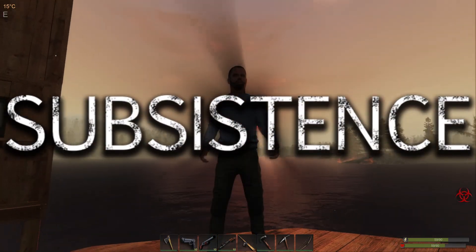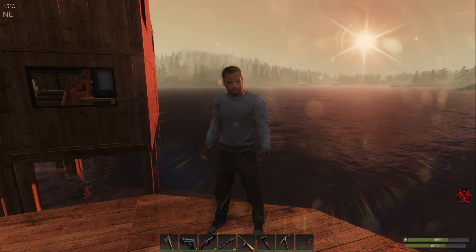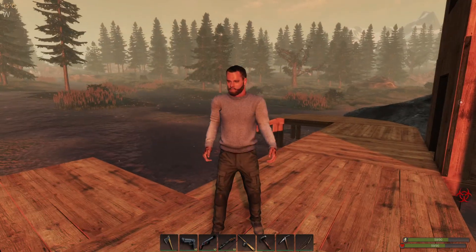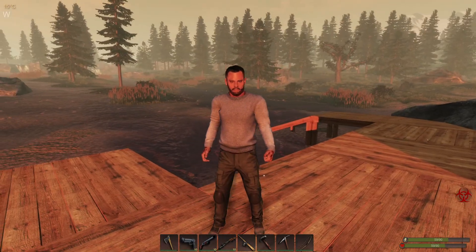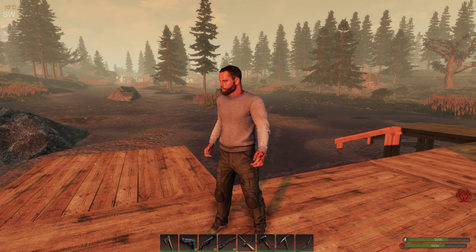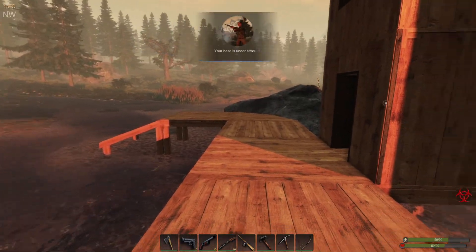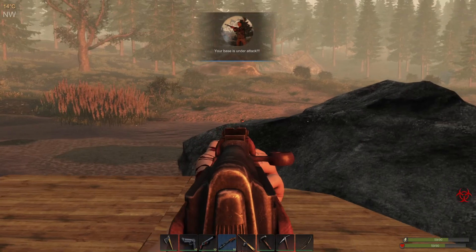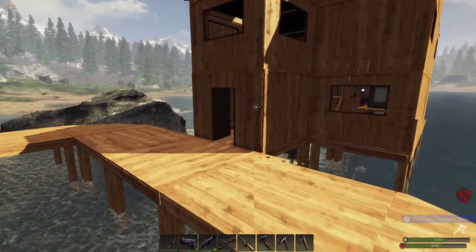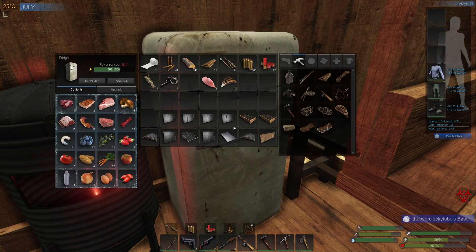Hey guys, welcome to Subsistence! In today's video — wait, say hello! Hey guys, so the sun is not in your face... well, now it's in his face. So in this video, me and my buddy are going to show you exactly all the food you can get in Subsistence. I already got all of them stored — I'm just one thing short. Can you guess what it is? Chicken meat! Oh, I'm being attacked now — okay, let me quickly kill them and I'll be with you guys.